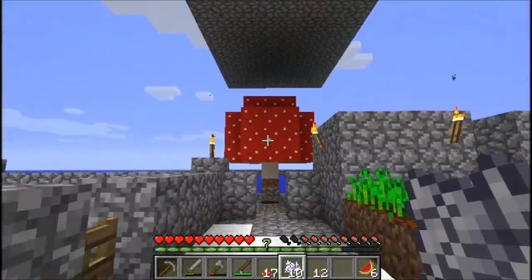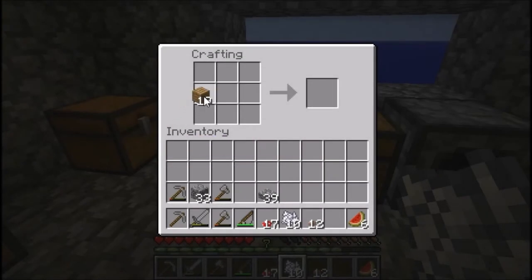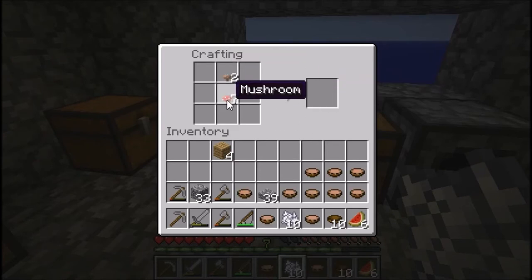Now we can make our mushroom stew, which requires a crafting table. First craft bowls — 3 wooden blocks in a V shape makes 4 bowls. I've made 20 when I only need 10 for the challenge. Put 10 bowls in the bottom and the mushrooms go in any order on top, and that will give you mushroom stew.